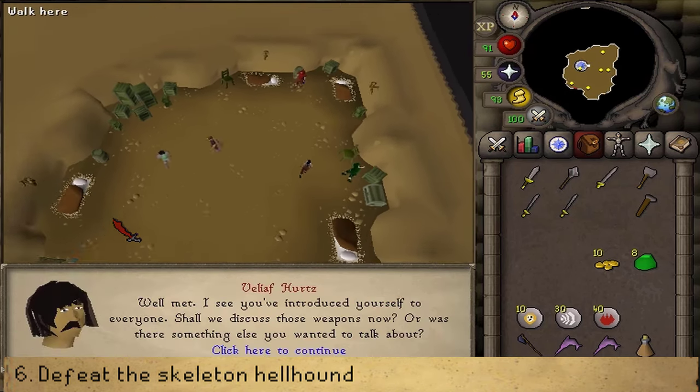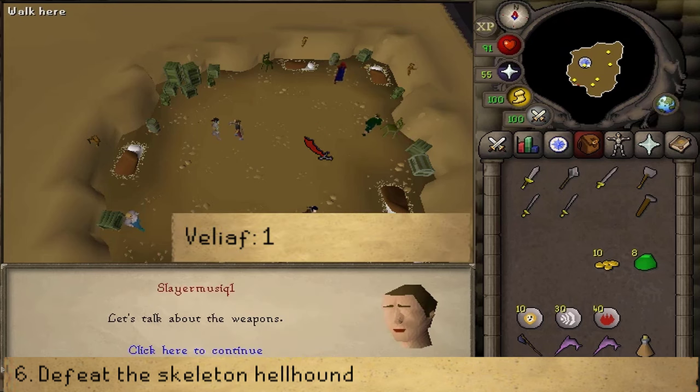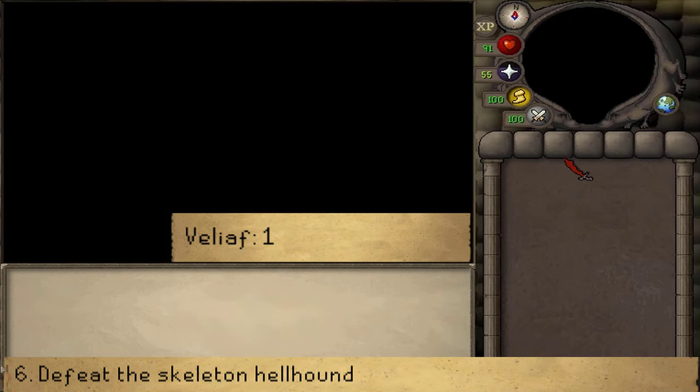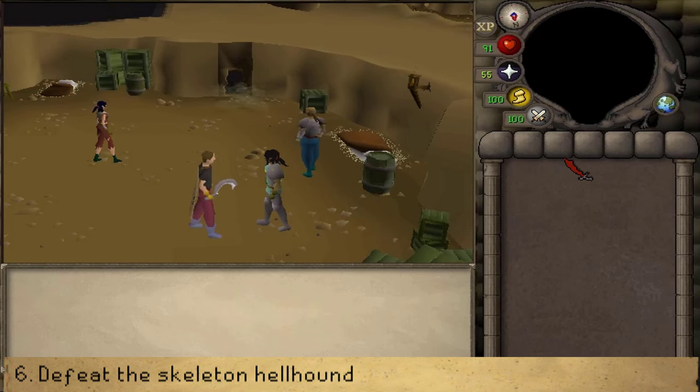Once you've done that, return to Veliaf and select option 1. Let's talk about weapons. Doing so will also start a boss fight against a Combat 97 Skeleton Hellhound, which is apparently not undead. Beware, because the max hit of this boss is 12, so make sure your food and hit points are always above 12.